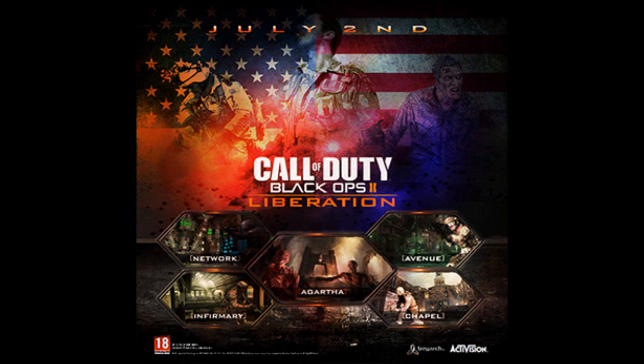It has four multiplayer maps and one zombie map. The zombie map is Agartha. The four multiplayer maps are Network, Infirmary, Chapel, and Avenue, which seem like pretty good names. Agartha, if you don't know, was actually part of the Shangri-La storyline. Some people were actually predicting before this came out that the map was going to be called Agartha — it has something to do with the middle of the Shangri-La storyline.